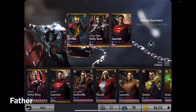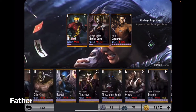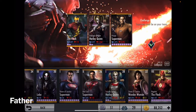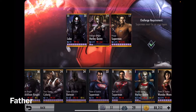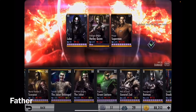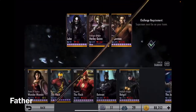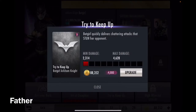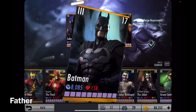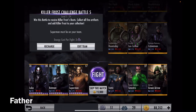I'm going to use Prison Superman and now I have to choose two better ones. I'll go with Lobo, the Joker, and this Batman — he should be good. He's strong enough, I think. There's some static I just noticed.